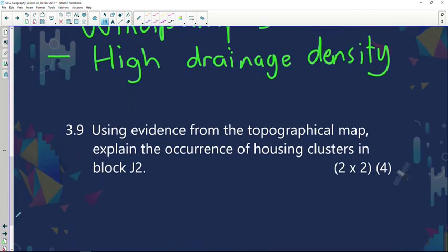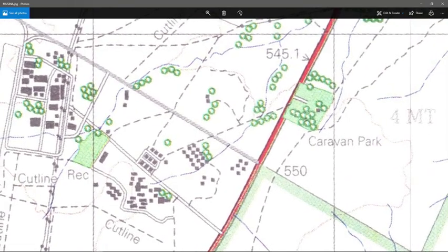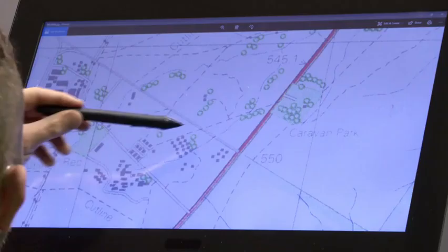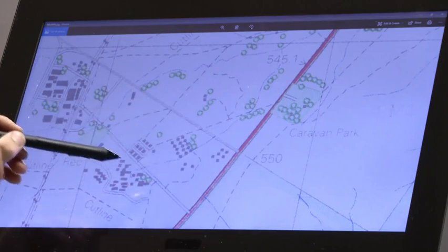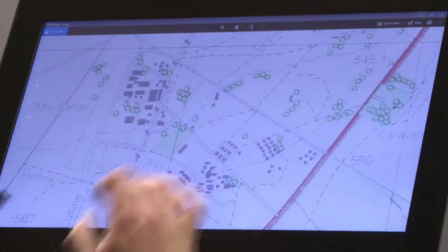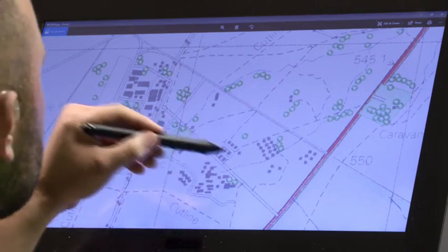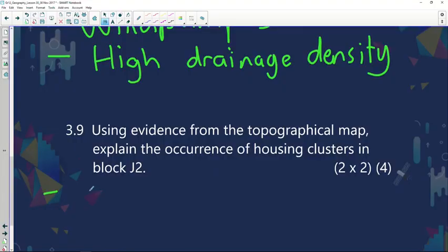By using evidence from the topographical map, explain the occurrence of housing clusters in block J2. Let's quickly go and have a look at block J2. You can see the clustering of houses in J2. If we look at the surrounding areas, there are quite a lot of industries close by. The reason why these residences are clustered together is probably housing for factory workers in the surrounding areas.